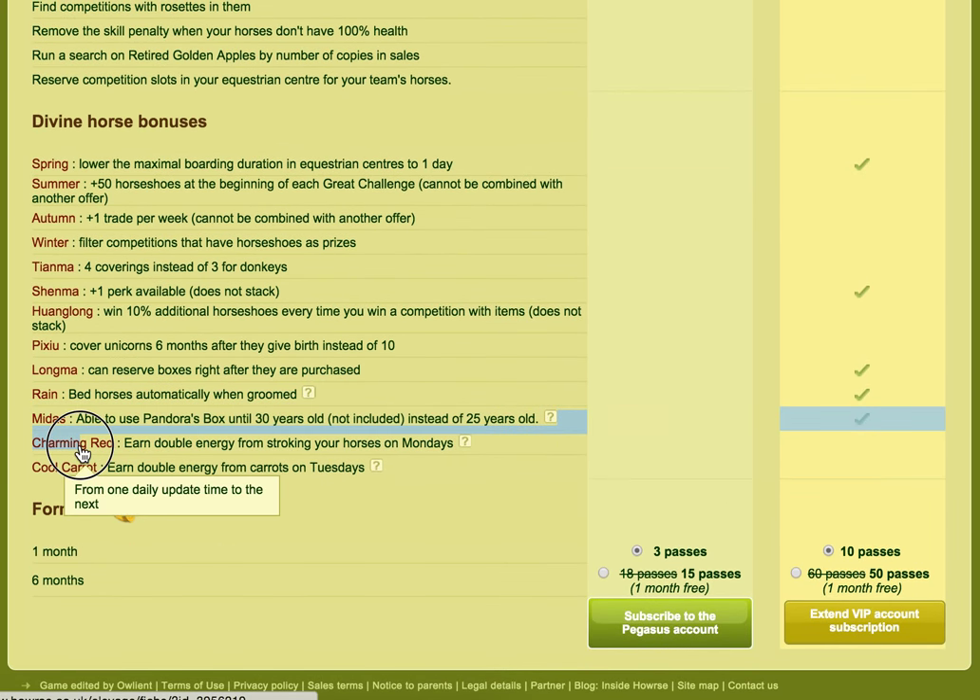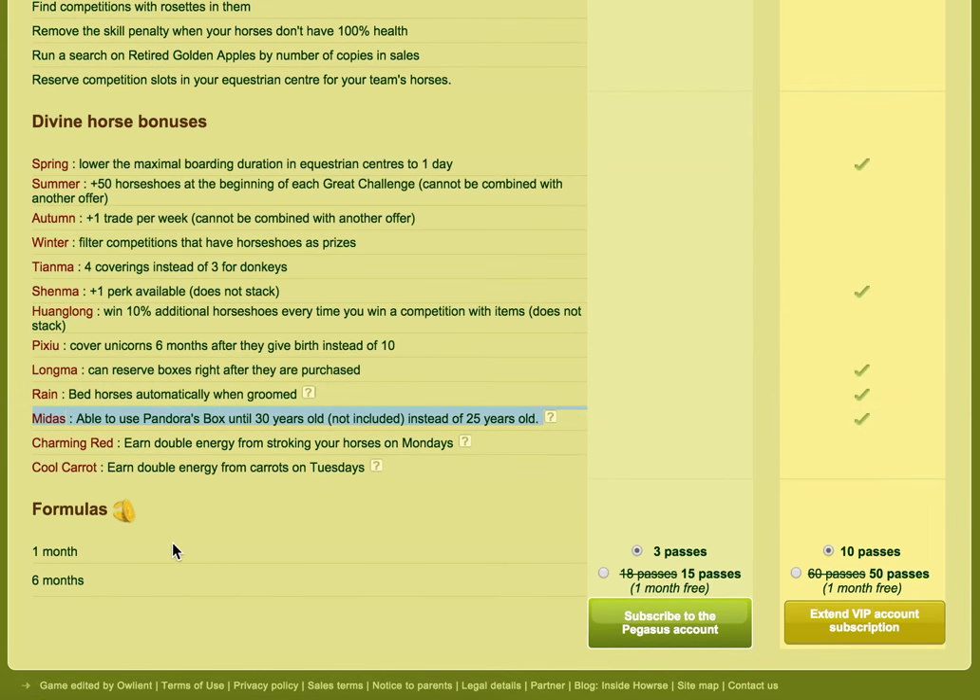If one of your horses died and you were told that the health and energy dropped to zero and the horse needs to go to heaven, or that the horse was very old and its health and energy dropped below zero — if your horse is under 25 years old, you can use a Pandora's Box to bring it back. But if it was over 25 years old, you're not going to be offered that ability unless you have the VIP perk Midas Divine, which lets you use a Pandora's Box up until 30 years old instead of the usual 25.